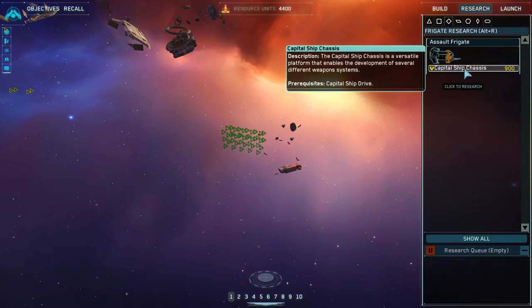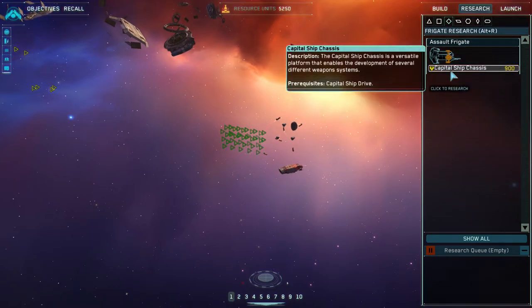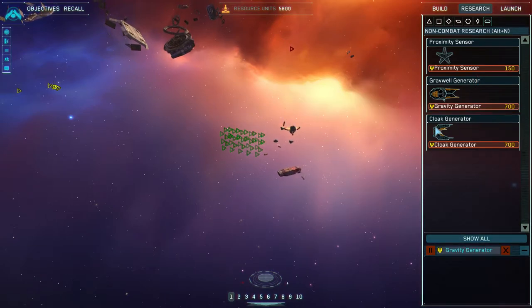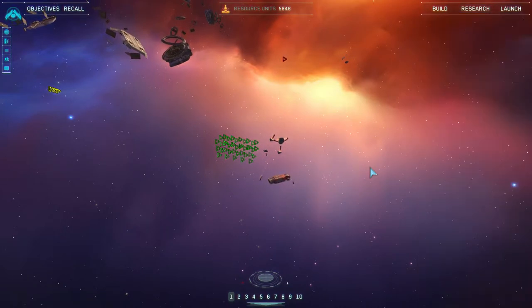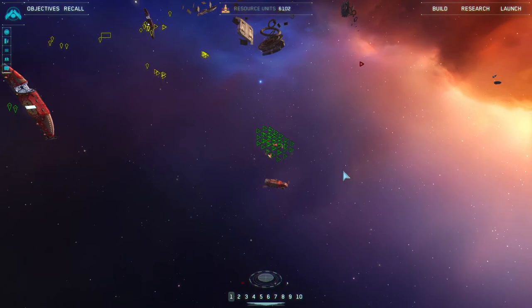After your first capital ship drive is done, you can either go straight to attack frigates — Capital Ship Chassis — or you can go for some kind of support at non-combat research. Most people would say go to gravity generators. This way I can shut down any strike craft in case the rush fails, and I can also stop any frigates from jumping into my area, because the passive ability of a gravity well generator stops hyperspace jumps.